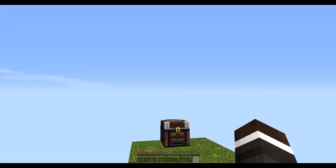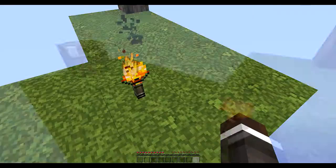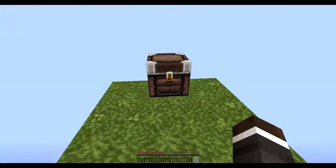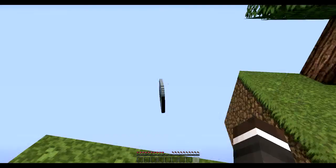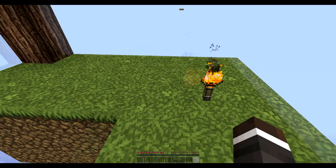As you guys can probably tell, there's a bunch of void around me and I'm stuck on this small little island with a torch, a tree, two apples, some pumpkin seeds, lava, some ice, mushrooms, bone, and a random chest that I shouldn't have. So we'll get rid of those items.